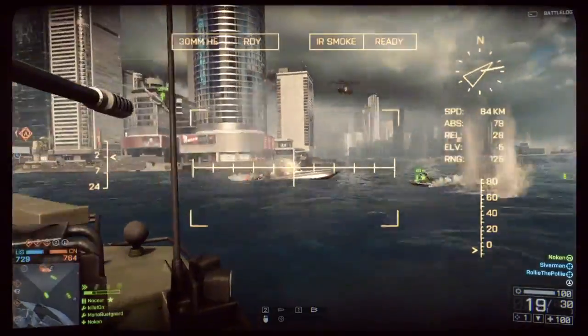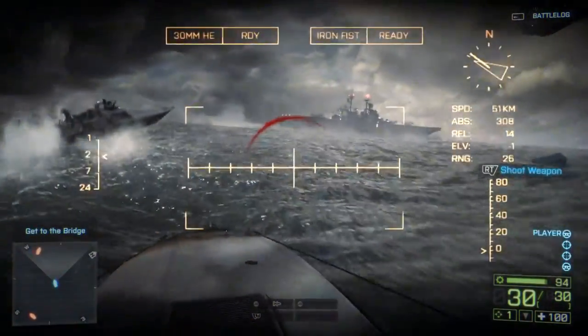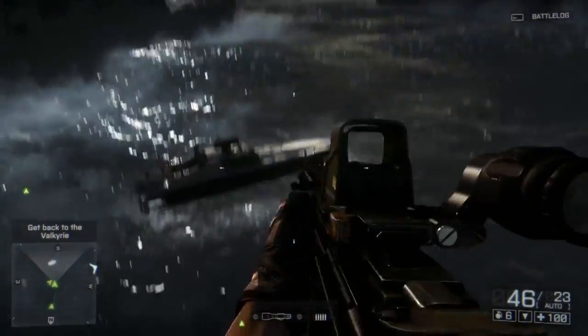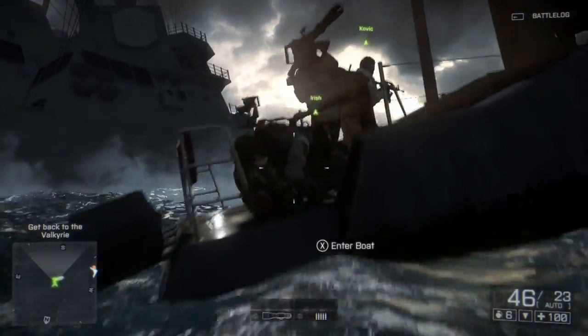A recent feature that we've put in and you'll see in Battlefield 4 is our networked water simulation. What this means is all players will see the same wave in the same position at the same time. This leads to some exciting cat-and-mouse gameplay where you're ducking down and peeking around as you drive your boat. It will no longer move on a flat surface — instead it will be affected by the different waves, and that applies to living characters swimming as well as ragdolls.